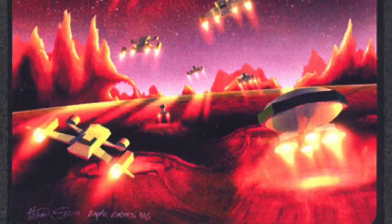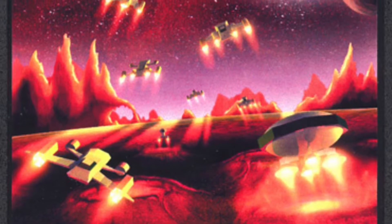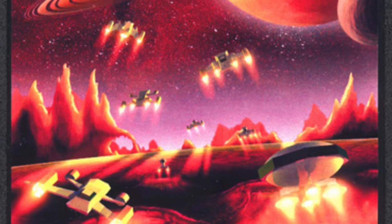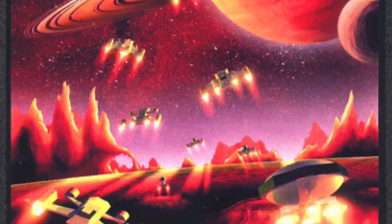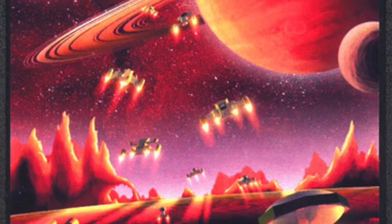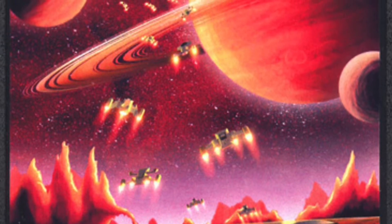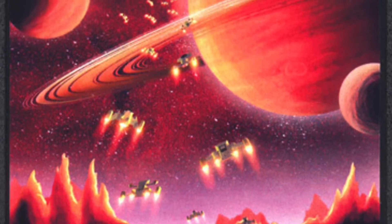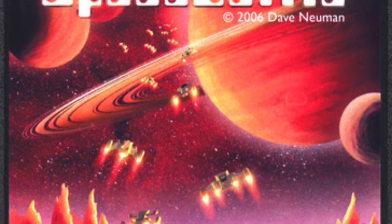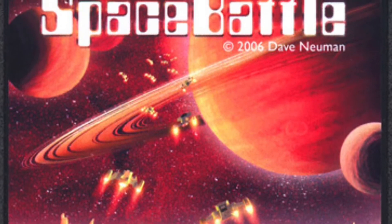The Intergalactic Peace Treaty of 2345 has been broken by a race known as the Gorn. You are on patrol in the Gamma Sector of the Danibian Cluster when you receive a distress call from Earth Outpost Number 4. In Space Battle, you must defend the Earth Outpost from this deadly threat. Before you can even face the enemy invaders, you have to safely land your ship on the planet's surface. This is your mission. This is your challenge. This is Space Battle from Dave Newman.